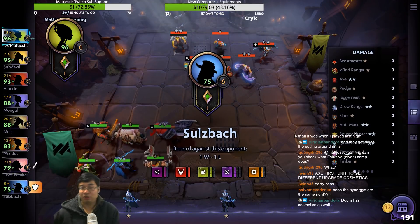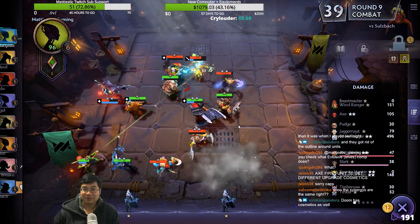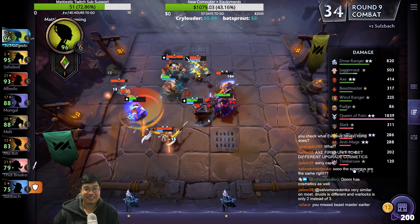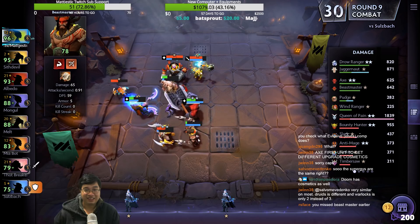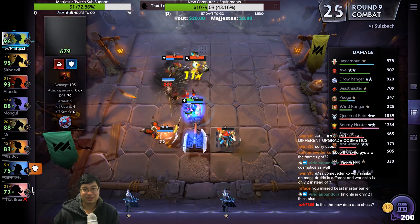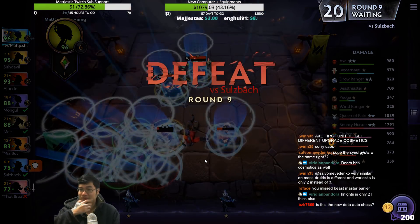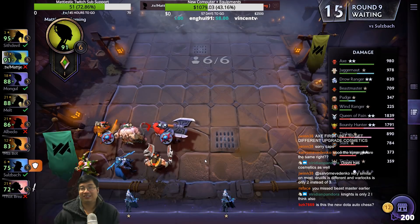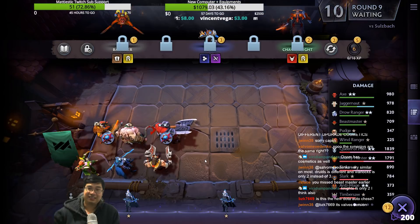We can also go for the Ox — the Ox kills an enemy and they get 50 health. Did you see Beastmaster swing his hands super quickly? Slark is so strong here — Axe is losing his health and attack speed. This is the Valve Dota auto chess which is called Underlords, my friend — yes, this is the Valve version.